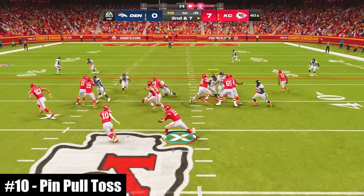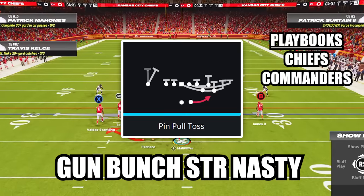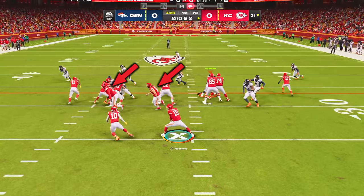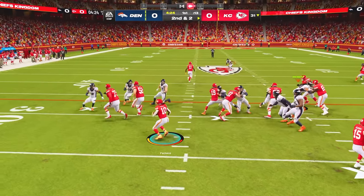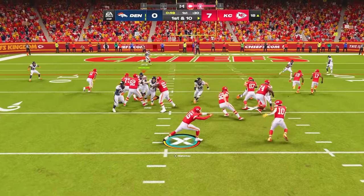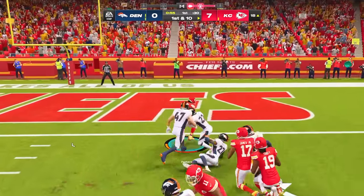At number 10, this play creates a massive wall of lead blockers for you to run behind. The play is Pin Pull Toss in the new formation Gun Bunch Strong Nasty. After the snap, both the center and tackle on the running back side will kick out to clear defenders. Players who are patient enough to let their big guys get momentum will be rewarded with huge gains, but keep your eyes open for opportunities to cut the run back to the inside.